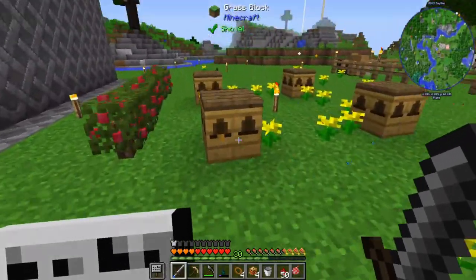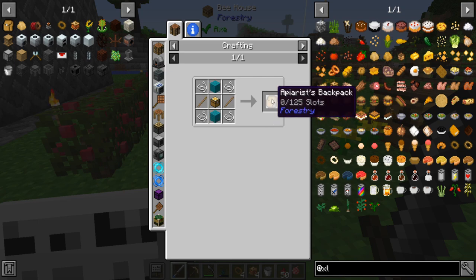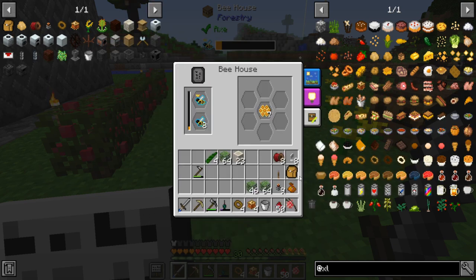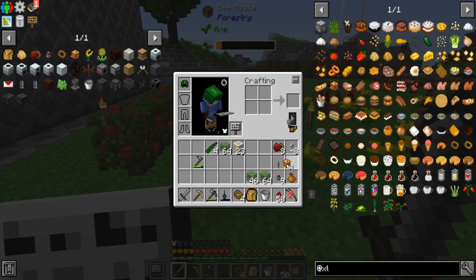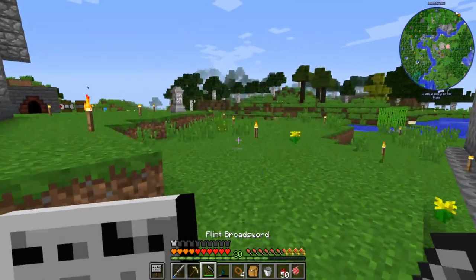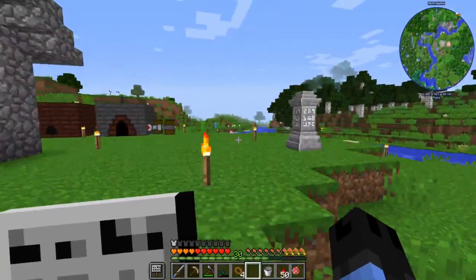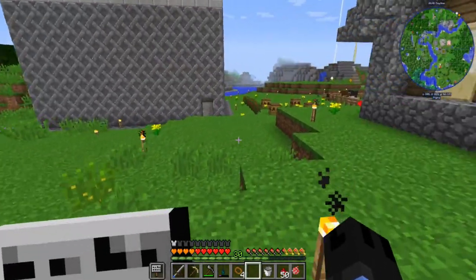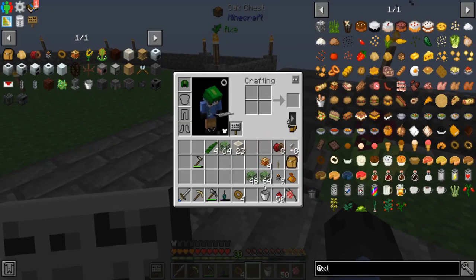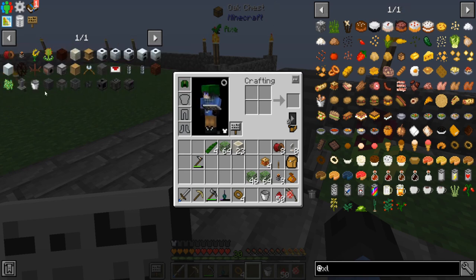I also set up some bees I stole. They're not doing much but they produce honeycomb. With the honeycomb you can make an apiarist backpack — the honeycomb is used for the chest — which means you can pick up all the bees you want. I only have ten, but you can store them in there. It's just a way to declutter your chests since bees don't stack well.